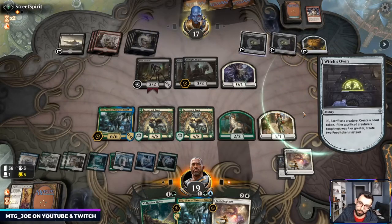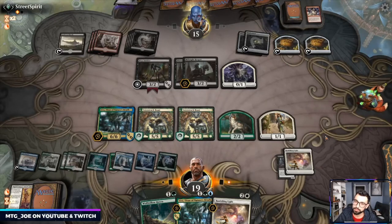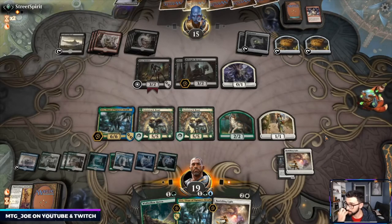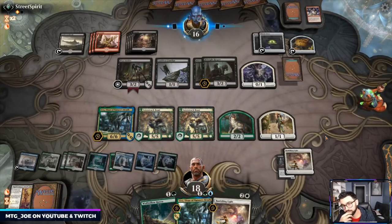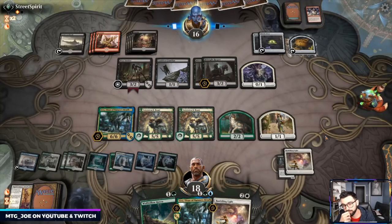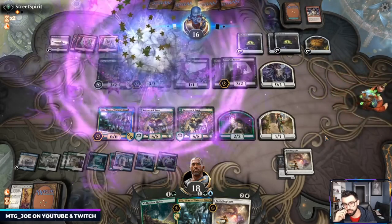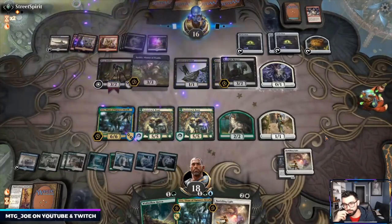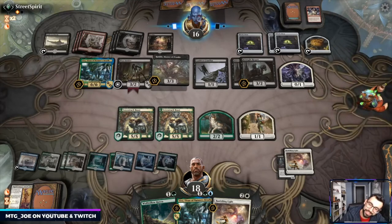They still have two Midnight Reapers — not Midnight Reapers, Mayhem Devils — which could kill us. If they want they can actually draw two more cards with Woe Strider. Heliod's Intervention would be big time. They have Rankle — definitely something we're going to want to get rid of. They have Claim.